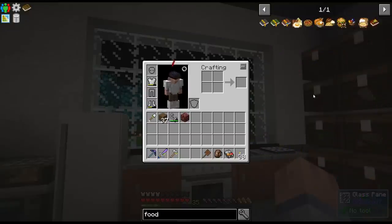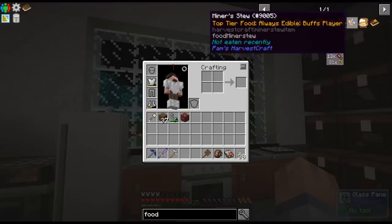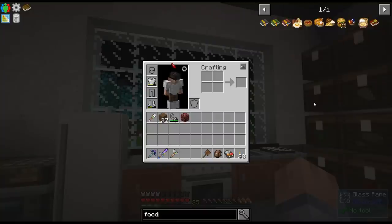I just typed in 'food' and found these foods right here. There's this yellow tooltip — I stumbled across it and thought, oh my God, that is awesome. Top-tier food, always edible. When I read 'always edible,' I thought that meant Spice of Life doesn't care about it — you don't get punished for it. So I set up this process over here of making the Southern Style Breakfast.